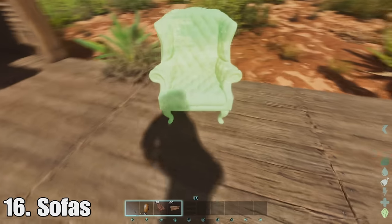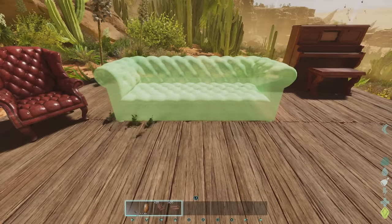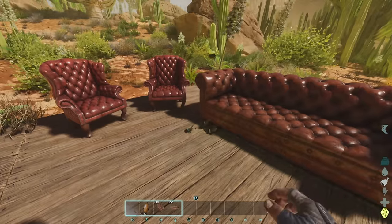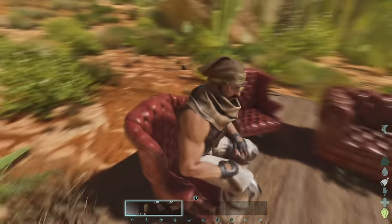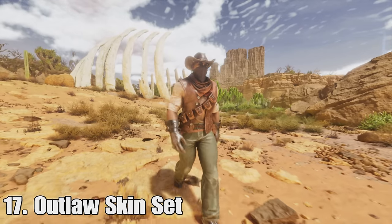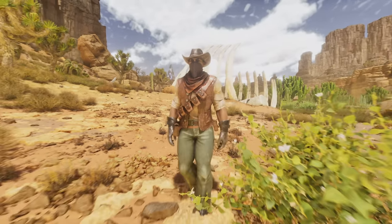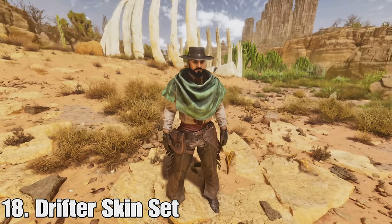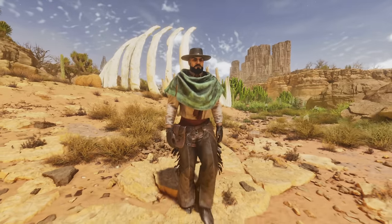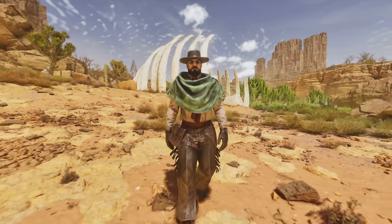At number sixteen we have sofas and chairs. You have these chairs which look really nice and sofas with the same aesthetic — it's really nice having more decoration options. After that at number seventeen we have the outlaw skinset, one of the cowboy skinsets you can get. And number eighteen is the drifter skinset. Most of these look really cool and you can mix and match the cowboy outfit pieces between the two sets.